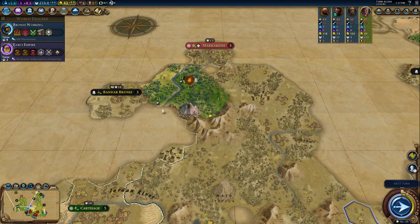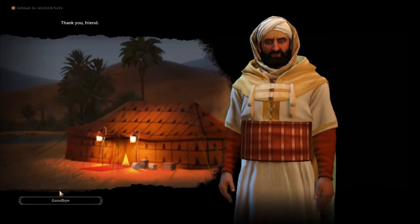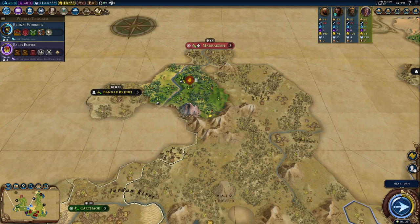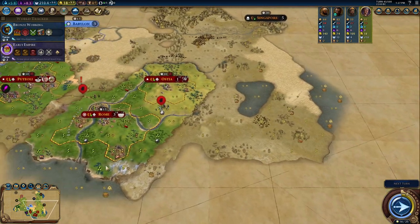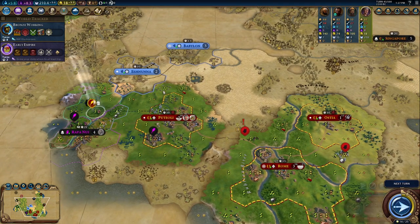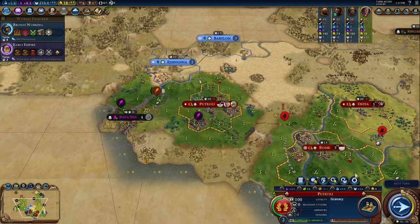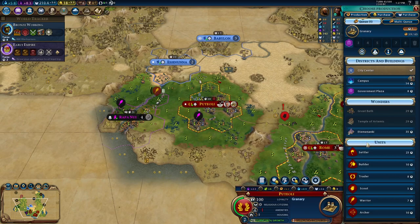We're in Morocco now. Let's send a delegation — a little bit friendlier. We'll take care of the encampment. We should definitely get a trader going again at some point — maybe buy a trader.